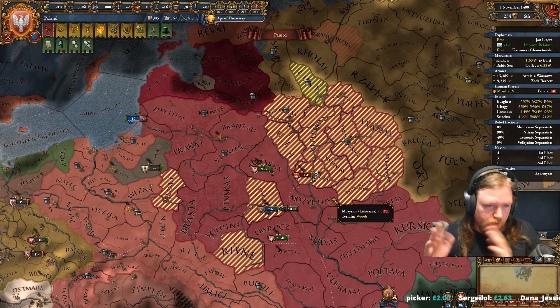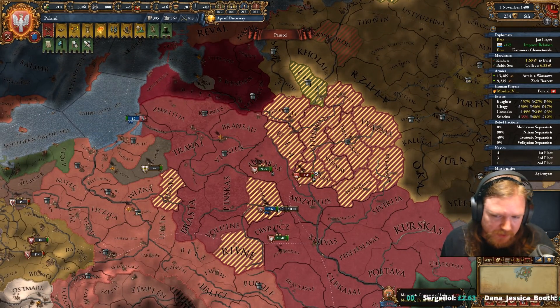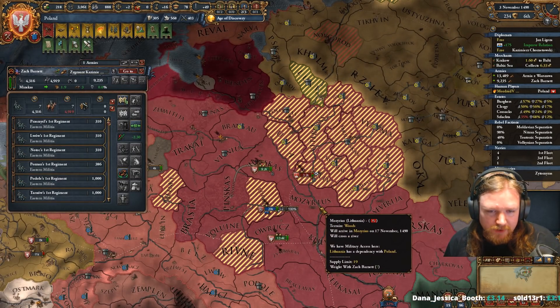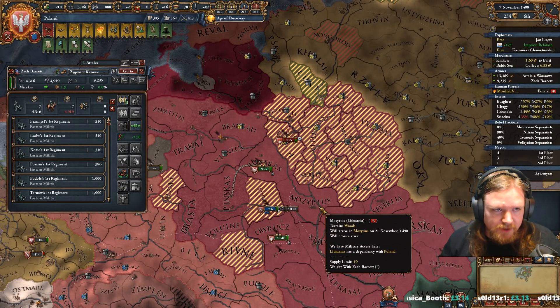It's all about the war score going up or down. The better you're doing, the better your war score; the worse you're doing, the lower it is. Right now it looks like we're doing badly, but I would say we're not actually. We're pulling this one back. I've fought the long fight here and it's coming up in our favour now.